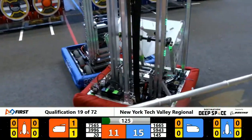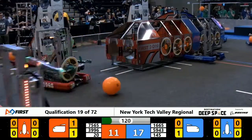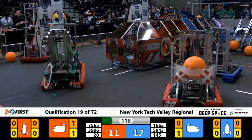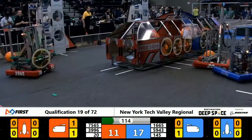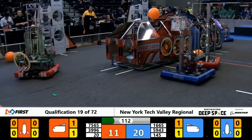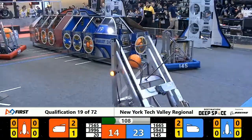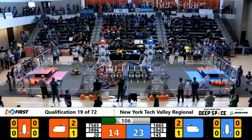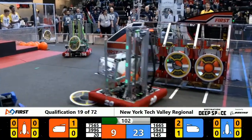Driver's vision fully restored here in the match. 39.96 trying to place a hatch panel on the end of their cargo ship, and now flailing around — it looks like they have that hatch panel caught on one of their mechanisms. This could spell trouble for the red alliance, as each robot is only allowed to carry one game piece.